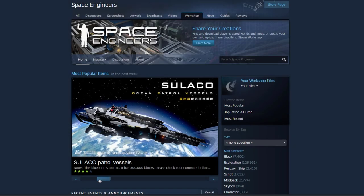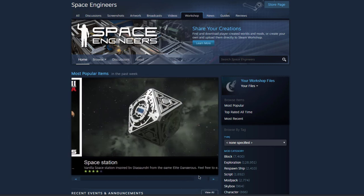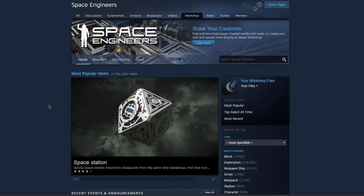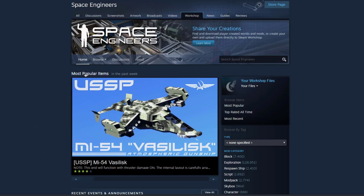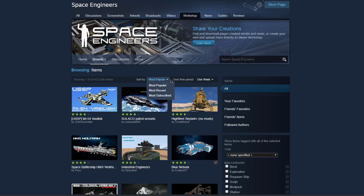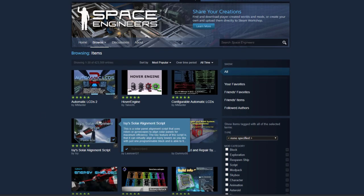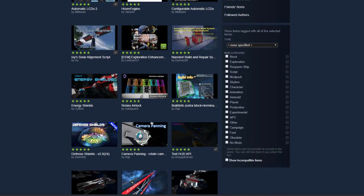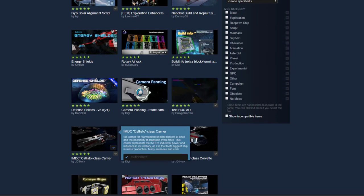Hello everybody and welcome back to another Space Engineers video. Today I thought it would be interesting to take a look at the most popular ship ever on the Space Engineers workshop. We're going to click on the most popular items, go from one week to all time, and the most popular actual ship is the IMDC Callisto class carrier.